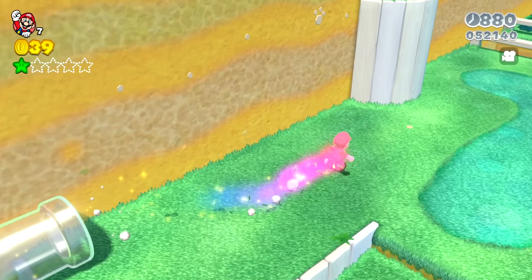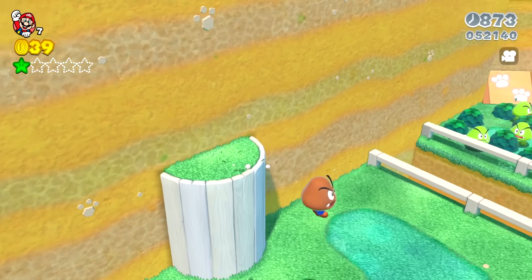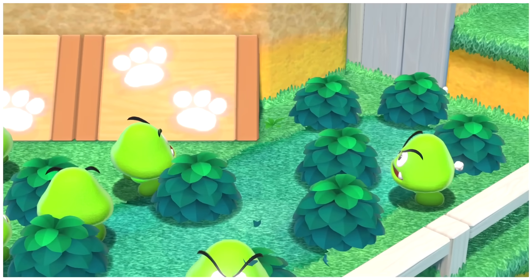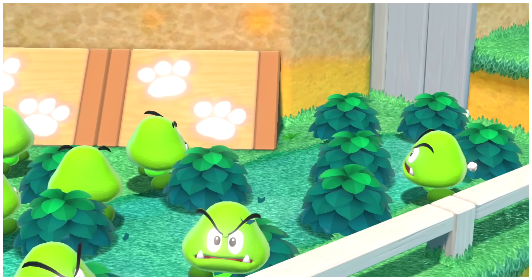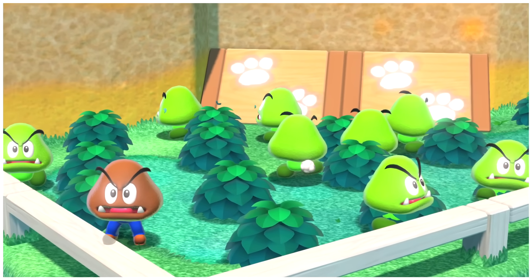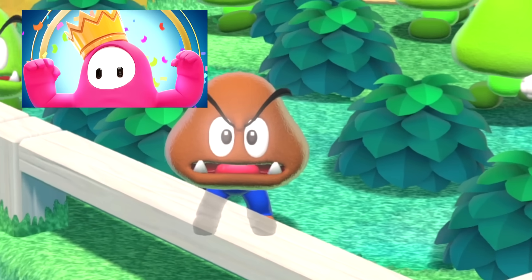Up ahead, there's a Goomba mask for Mario to collect, and looking ahead it looks like he's ready to head into the Green Goomba Natural Habitat. These Green Goombas are actually not at all aggressive. They reside in areas with lots of bushes and wander the bushy plains of Super Bell Hill.